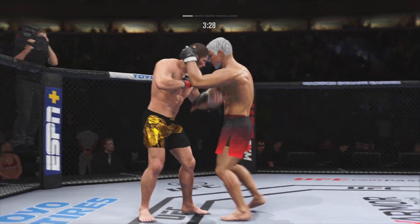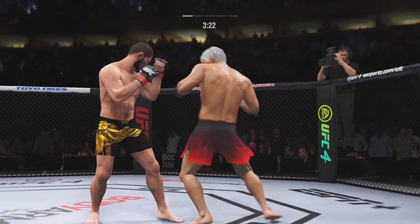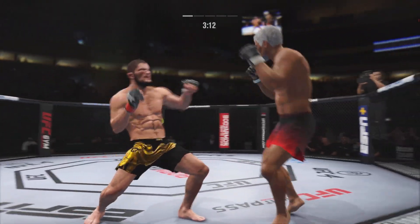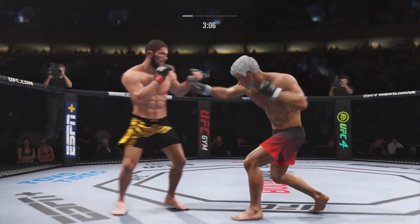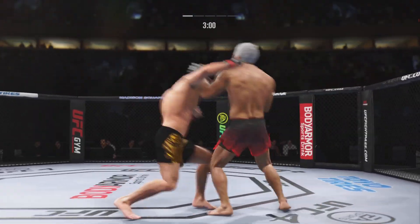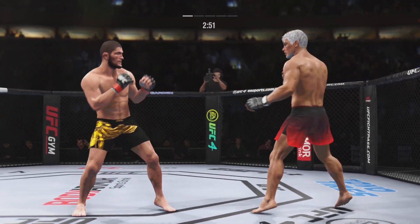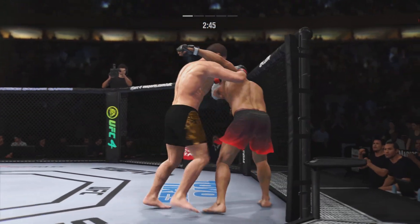He engages in the single collar tie. Look at him yank the head and land that beautiful punch from the clinch. Stuffs the takedown, no problem. Keeping busy in the clinch. You start to really worry about the wrestling, and there's that left hand from Thuggy — underrated. It's a very underrated part of his game, his ability to stand and strike with anybody in the UFC. Nice jab, beautiful punch. Five-single collar tie now. Look at how he turns his hip into that leg kick, and he comes through with a big knee.